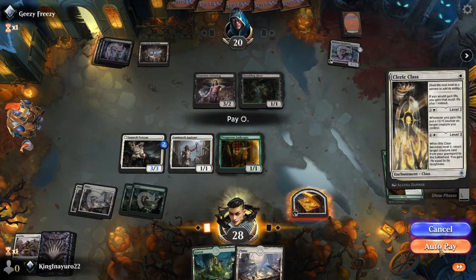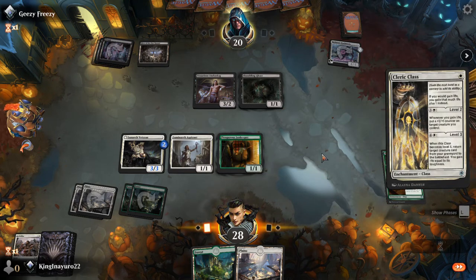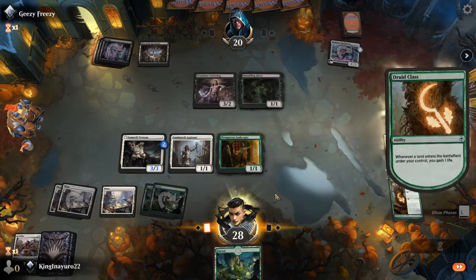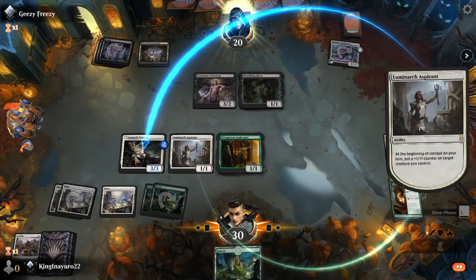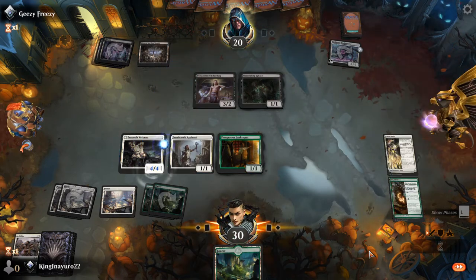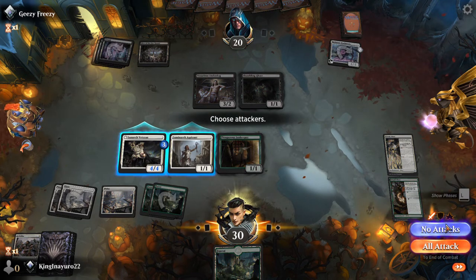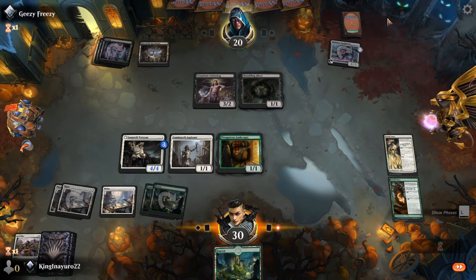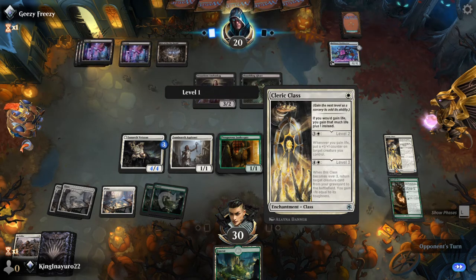Sack a treasure. Now we gain one additional life and we're gonna make that bigger. Not going to do any attacks — we basically want to play defense as far as we can, but we're gonna use that to get our stuff bigger.